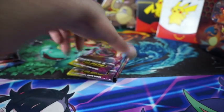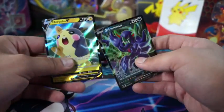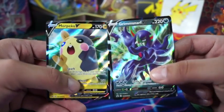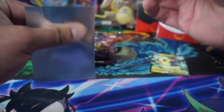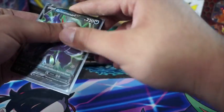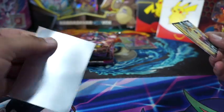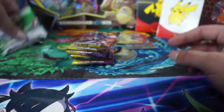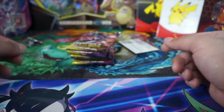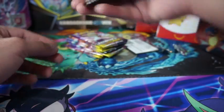As you can see, we got the mat right there, the two promo cards — Marpeco V and Grimmsnarl V. It doesn't really matter about the condition of the cards because I probably won't get them graded, but I will sleeve them up just so they're protected. Here's the coin and the pins.